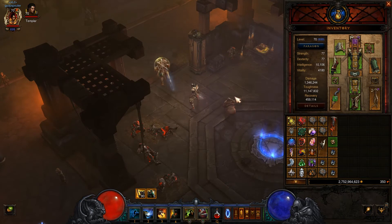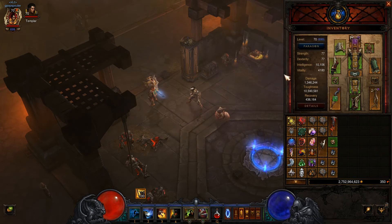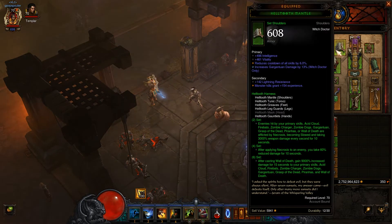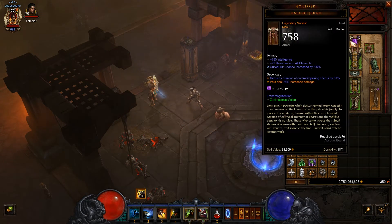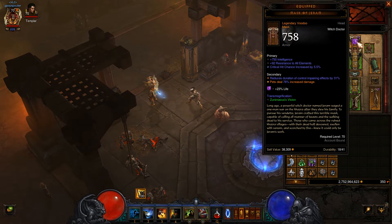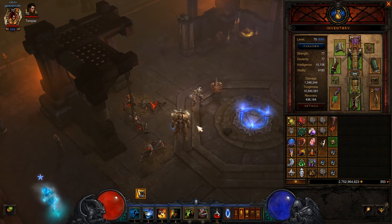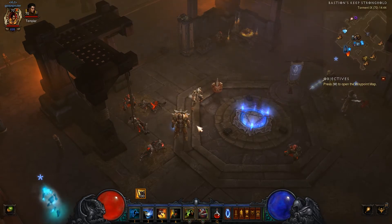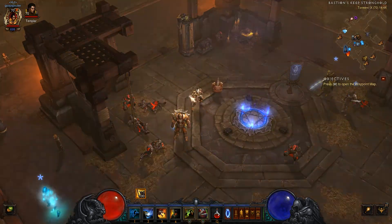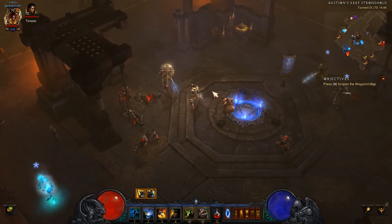Itemization-wise, you will get a lot of items from monsters. You have the normal blue and yellow items that are common. Then you have the really interesting ones — the set items that actually modify your skills. There is a number of sets for each class, as well as legendary items with specific effects. For example, one has pets dealing increased damage, and another redirects 26% of damage to your zombie dogs. With specific items, you can boost specific skills and customize your build in ways that would otherwise not be possible.